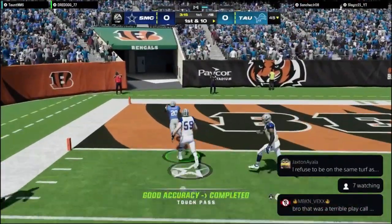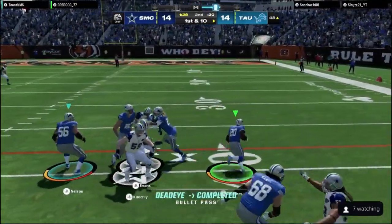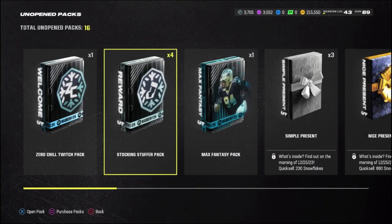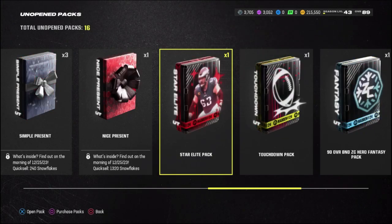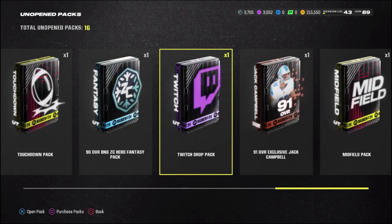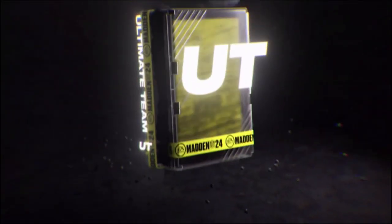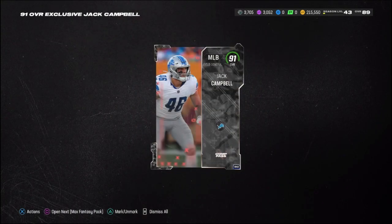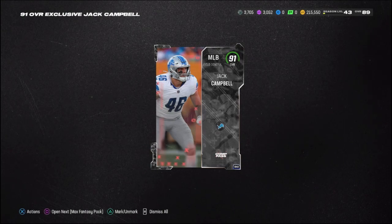I would rather play squads than head-to-head solos — it's just a lot more fun. Coming back, we have a total of 16 unopened packs and some presents saved up, but some of these packs are going to be really good. We got a 91 Jack Campbell — let's open this up right now. This is gonna be a huge upgrade for our linebacking core. He's either gonna be our middle linebacker one or a solid middle linebacker two.